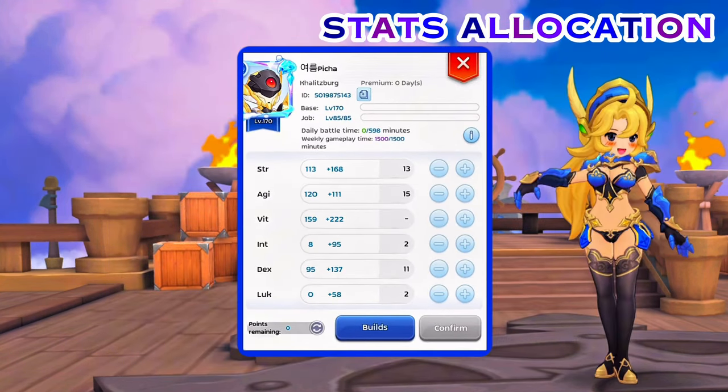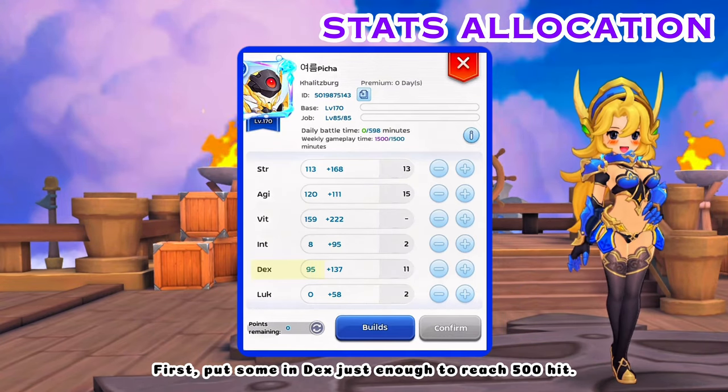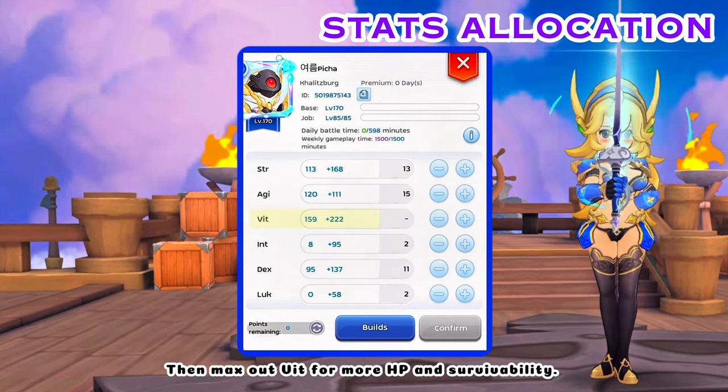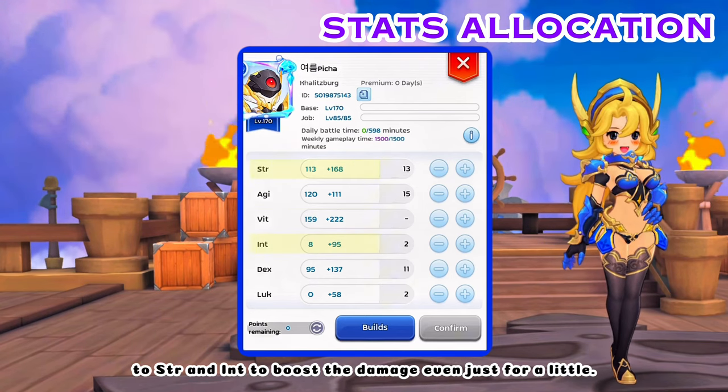For stats allocation — again, adjust accordingly if you plan to play as DPS Kalitzberg. First, put some in DEX, just enough to reach 500 hit. Then AGI, just enough to reach 480% attack speed if you are going to use the Frenzied rune. Then max out VIT for more HP and survivability. Allocate the remaining stats to STR and INT to boost damage even just a little.